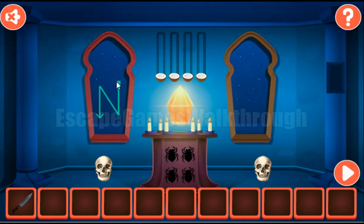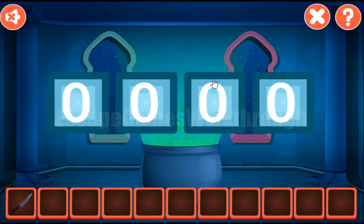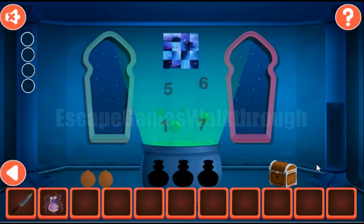Now let's look at this sequence of letter N, and we have the digits here: 6, 7, 5, 1. So we've got the spider.